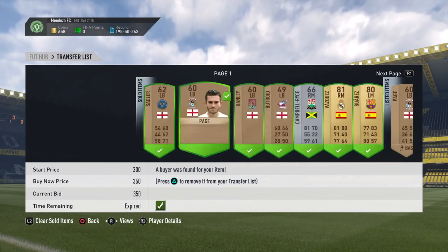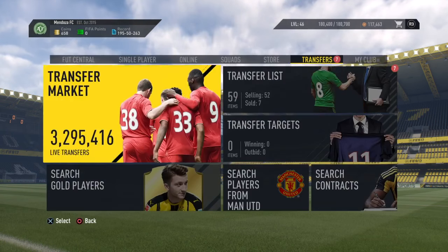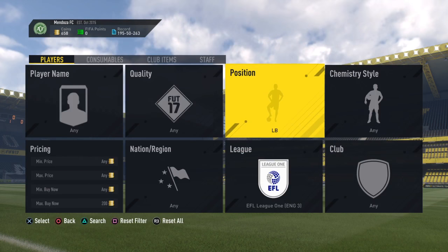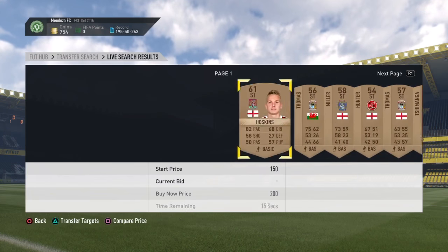Players like Campbell Rice, who I just sent to my club without thinking about it — 4K he's gone for! So sell these guys now because chances are you're not going to use them. Let's try with the strikers now, just to prove that this does work.